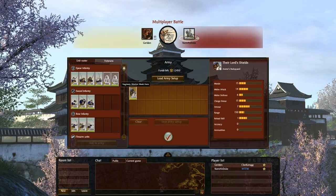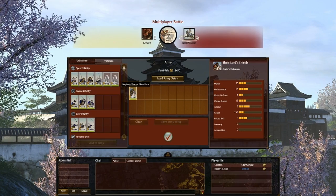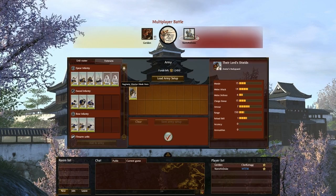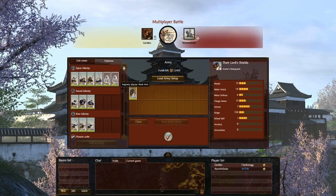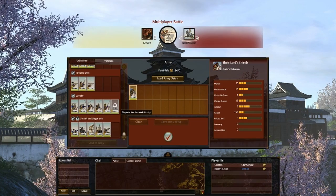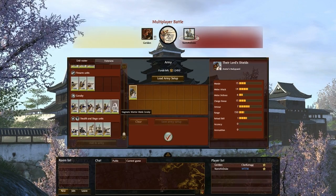Of course, we unlocked what I think are DLC units — you have to unlock these in the campaign. We have Warrior Nuns, which I'm curious to see. The Naginata Warrior Monk hero costs a whopping 1,700 koku — what the heck! Then we got Naginata Warrior Monk cavalry. I don't know if these guys are in the tech tree already; I didn't check it, but I will after this battle.